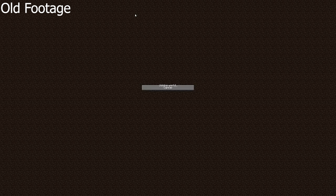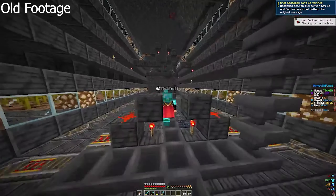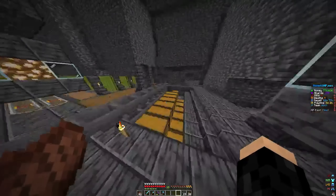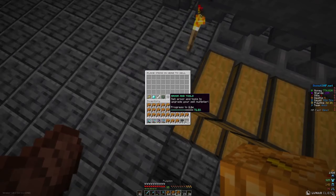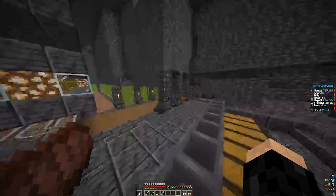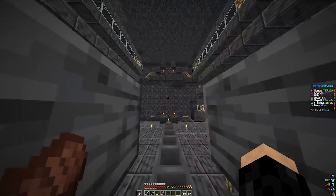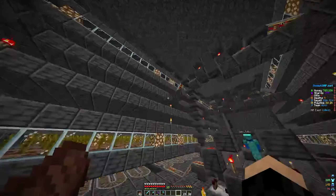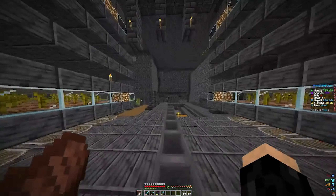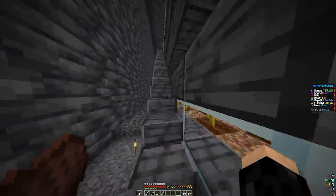You guys have got to hop on the Donut SMP. This is such a fire server. I'm raking in fat stacks — all you have to do is sit here. If you're sick of trying to do the capitalist dream in real life, just hop on the Donut SMP. I pay employees — I'm running a business over here. Some employees got me the resources for this massive machine. I pay them $10,000, I'm like 'I need a shulker of this,' and they get it for me. You just got to pay them.